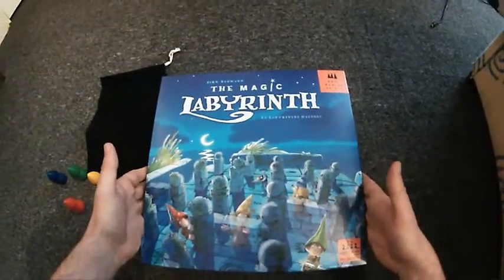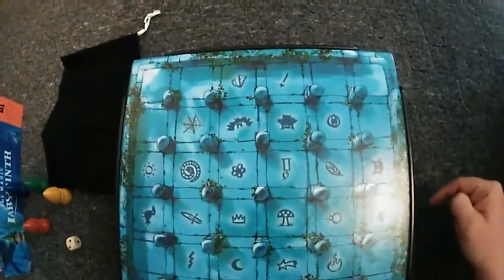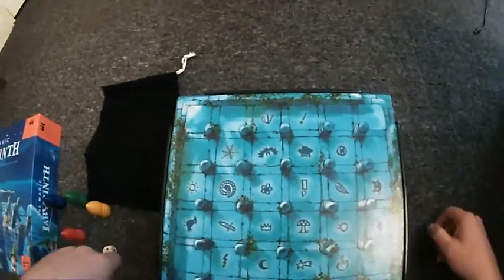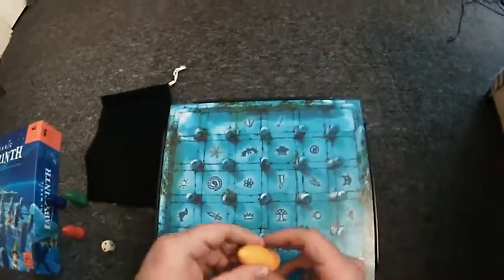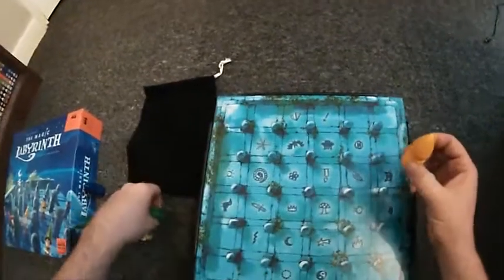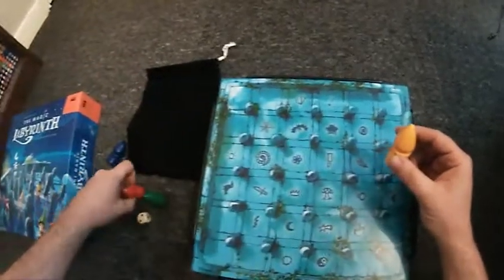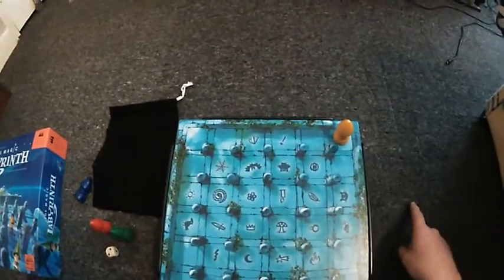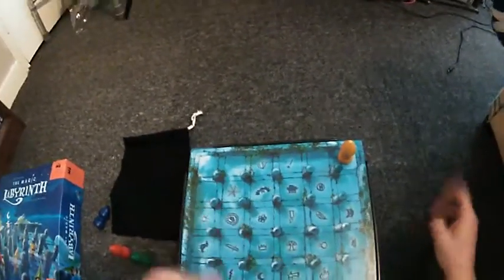Once we collect enough of those objects we will be transported home and everything will be rosy. So let's have a look at the game itself. It's quite a special box — you'll see why in a second. This is the game board and as you can see we've got a nice little labyrinth with all these little symbols inside. We will all be wizards — here are the four different colored wizards.